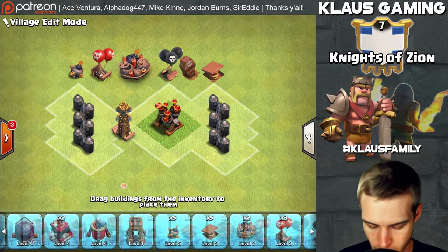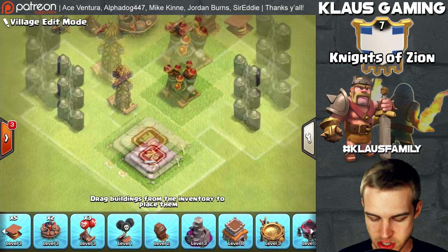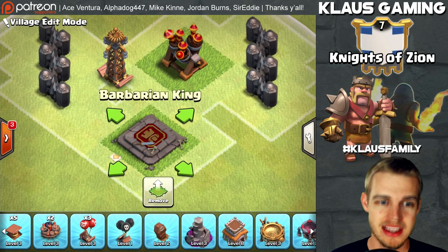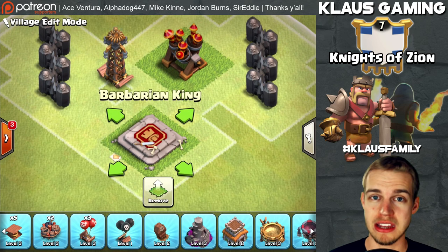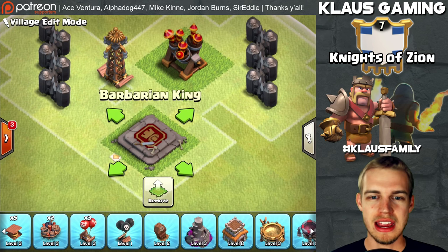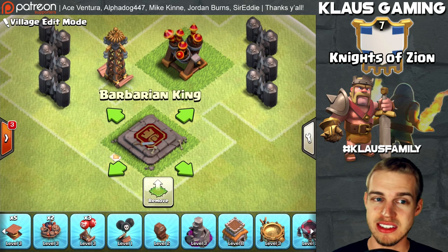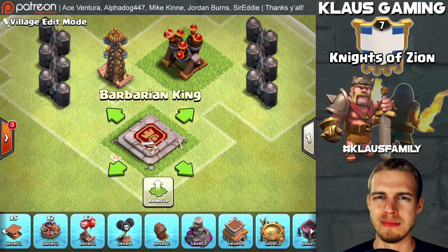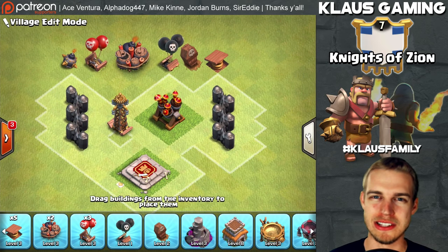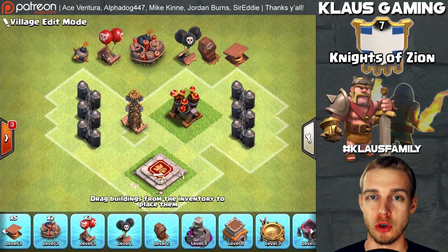What about dark elixir? The laboratory is going to use a lot of dark elixir at the beginning, but your Barbarian King is also very important. You get five new levels for your Town Hall 8 base, and you want to get that Barbarian King upgraded as quickly as you can. He's very useful for trading off with other Kings and distracting defenses. Every level of that Barbarian King is very, very useful.